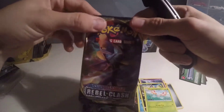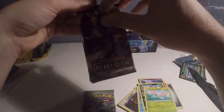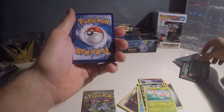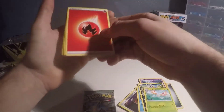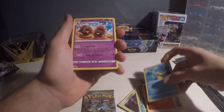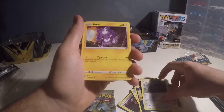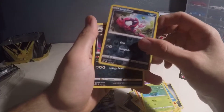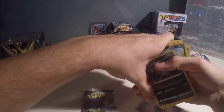Sword and Shield Rebel Clash — hopefully there's something good in this one. The excitement alone of opening cards is always a good time, so I mean that's really why I'm doing this, I definitely enjoy it. One, two, three, four — just like reminiscent of the past. Polteageist, polisand, milotic, cofagrigus, bronzor, toxel, litwick, lotad, impidimp — interesting — and garbodor. Nice, I'll take it.